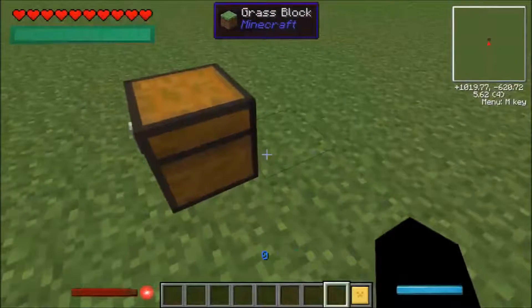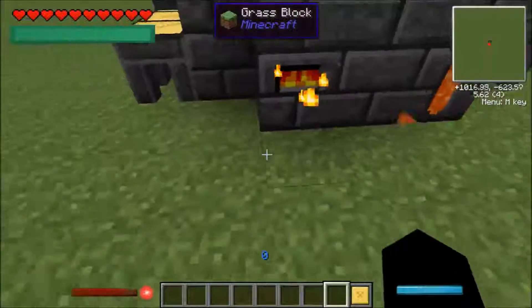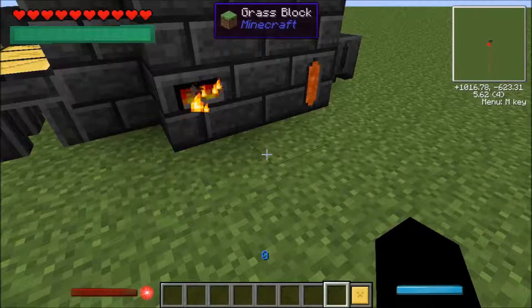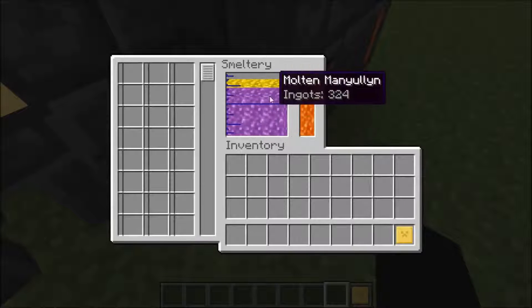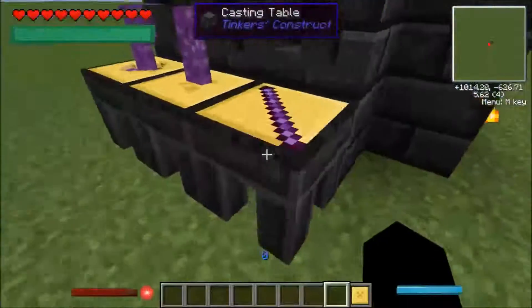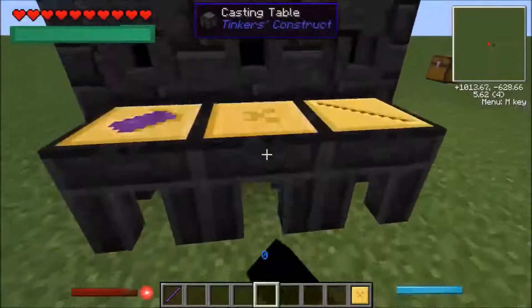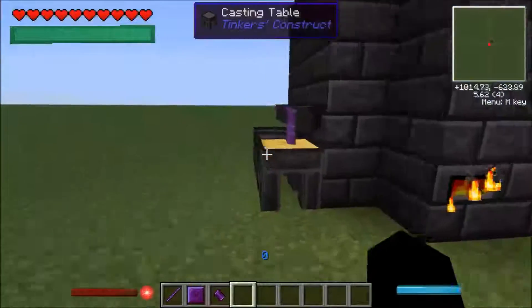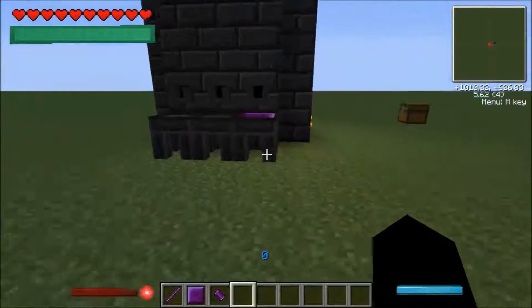If you want to put modifiers on your tools, there are a couple of different ways. There's a diamond, a gold block, and a nether star that can increase your modifier slots. For all the details on how to get the extra modifiers and how to do all of that, it's all on the Tinker's Construct wiki. This video is just on how to get the tools, not on how to apply modifiers.